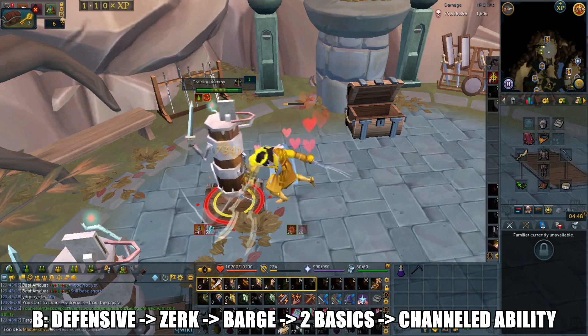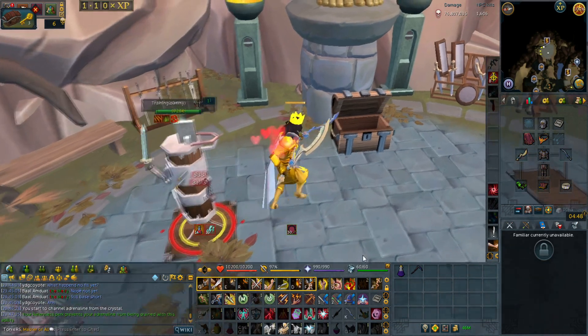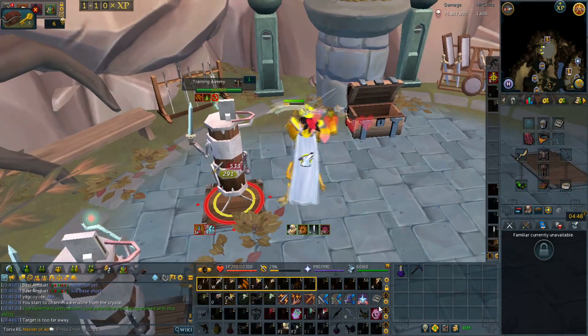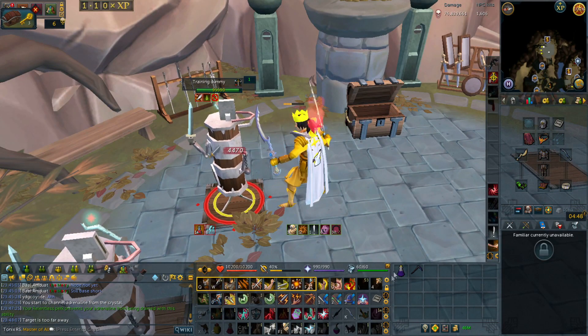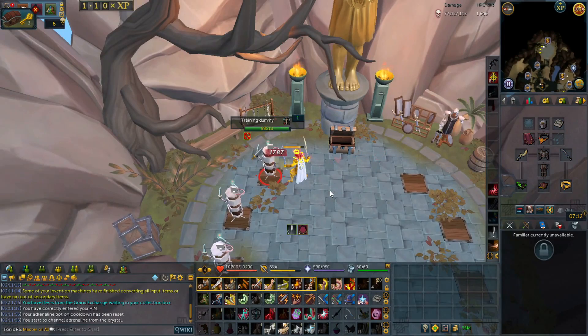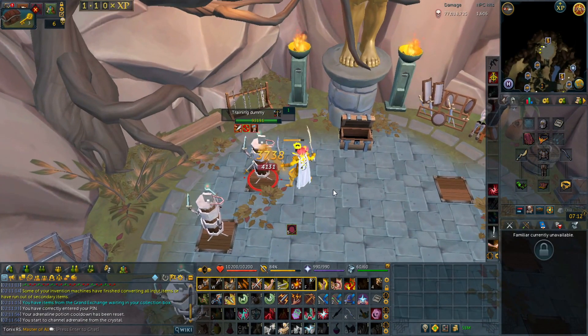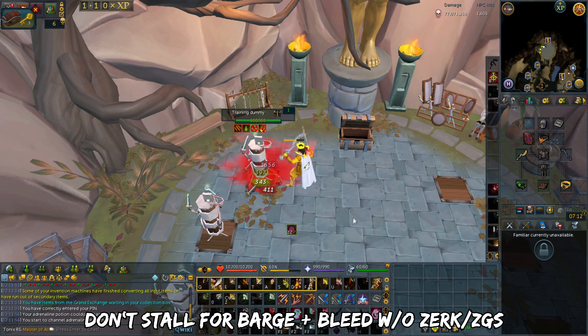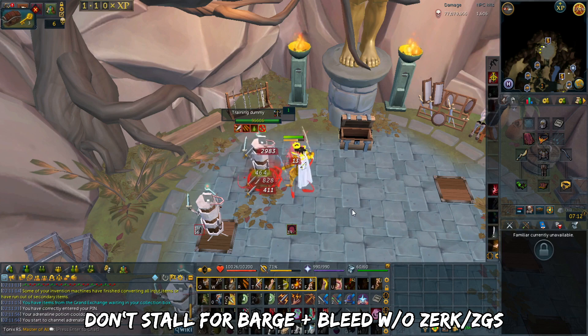Rotation B is more common since it works at any point during a boss fight. The reason to use a non-damaging defensive before 100% adrenaline is that it's better than just stalling at 100%. If you end up not attacking for a while but don't plan on using Berserk or ZGS, Greater Barge alone is one of the strongest non-flanking or lunging basic melee abilities, and you can follow with a channeled ability used as a bleed. However, intentionally stalling for Greater Barge outside of a Berserk or ZGS rotation is a net DPS loss.